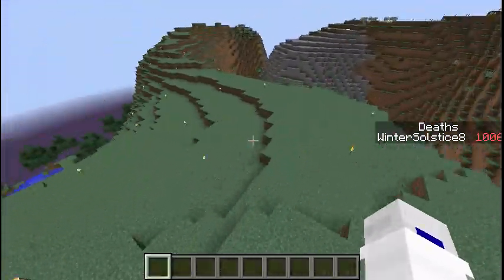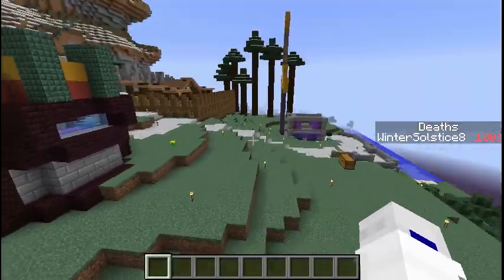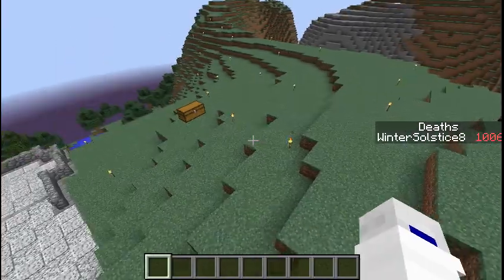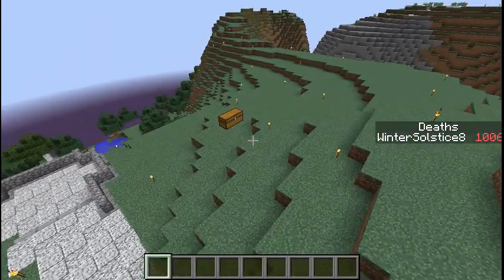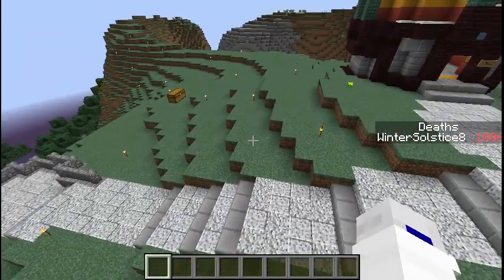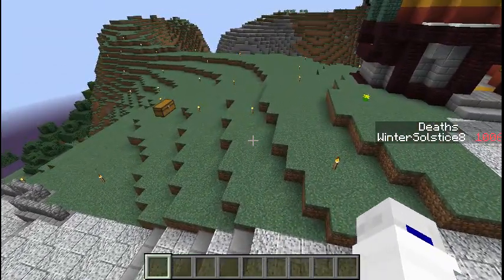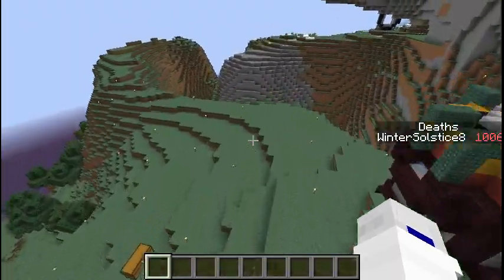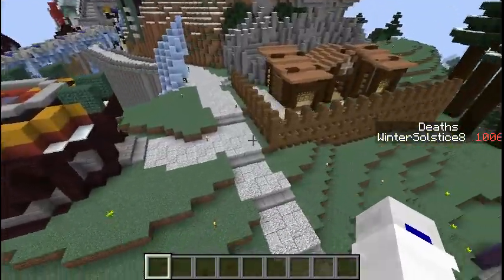Over here I was thinking maybe I would have a blacksmith or something. Or maybe I would shove them down this way, and there could be a path going through here. I could also go to the redstone shop, so that would be two birds and one stone. It would also bring a little more clustering with structures.